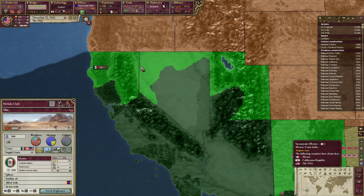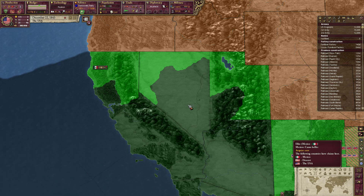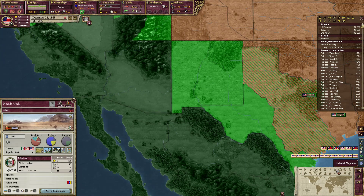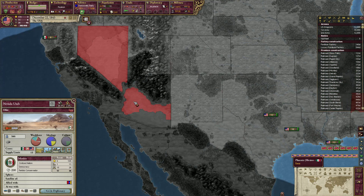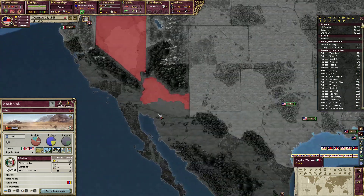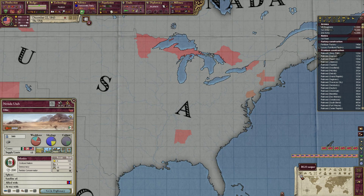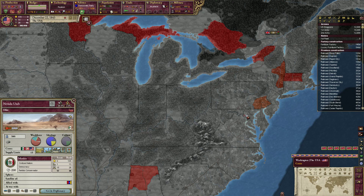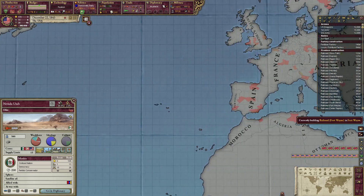Maybe we would be better off just taking really low population areas so that we have less tension or something. Is there any way to see how profitable this land is so that I can determine where we can make the most money? RGO output. They've got iron in them hills. Now hold on, when I click RGO output, why are some of these orange? And the rest of it's all dark.